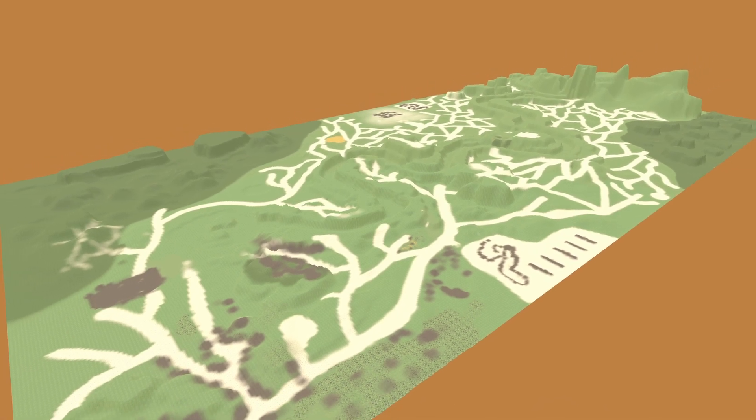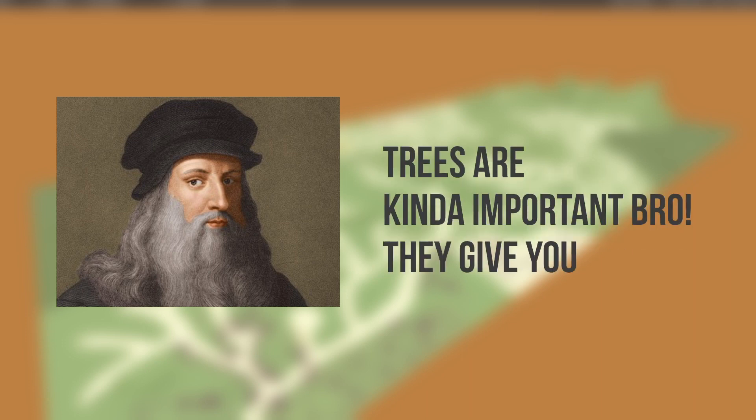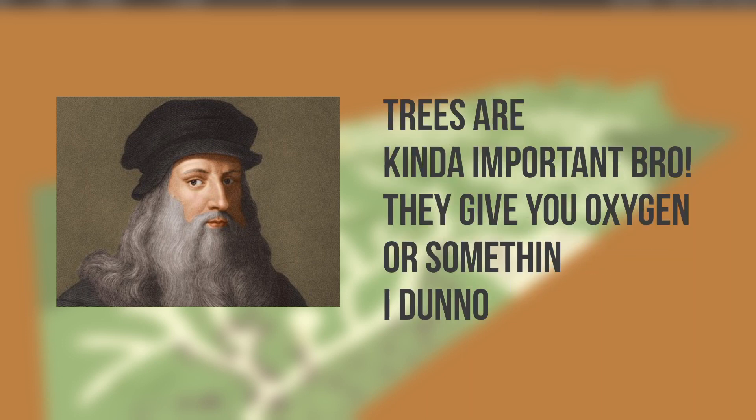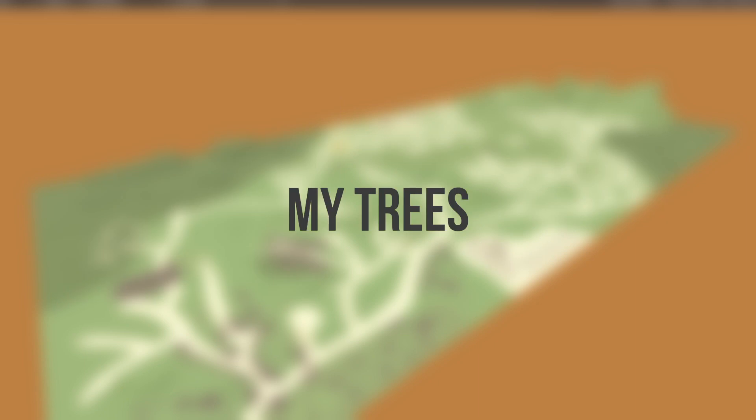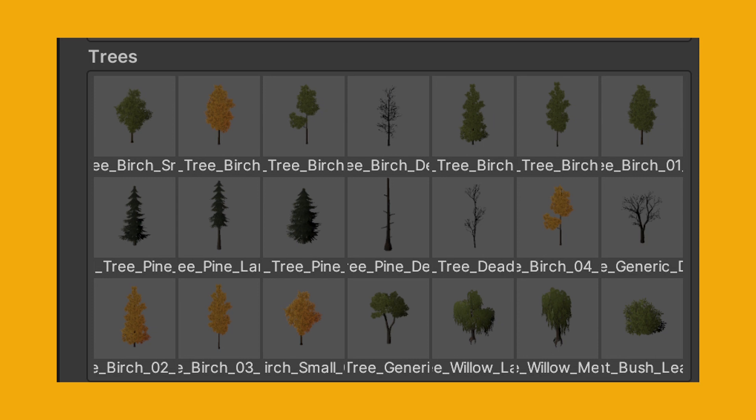Every environment needs to have trees. As Leonardo da Vinci once said, trees are kind of important, bro — they give you oxygen or something. Fortunately, my trees are not responsible for keeping the player alive, so let's add some trees. I got four to five variants of trees and customized a few of them to have orange leaves, as I wanted the season to be around the beginning of autumn.